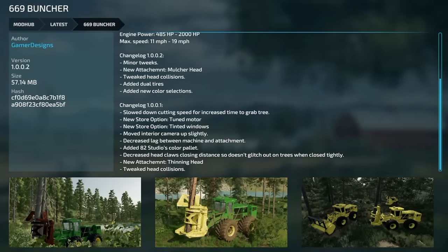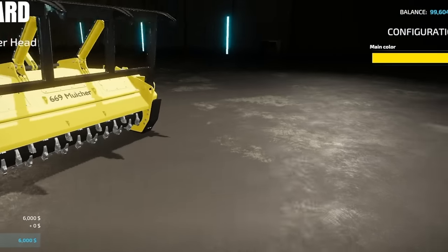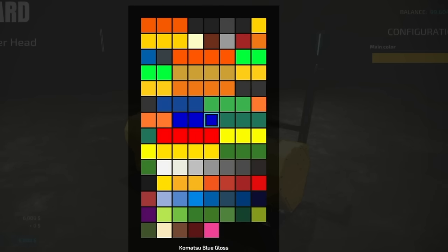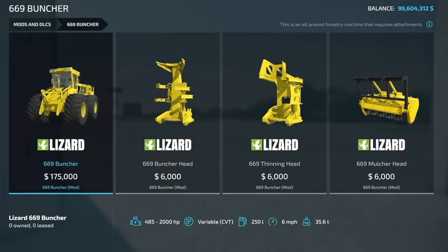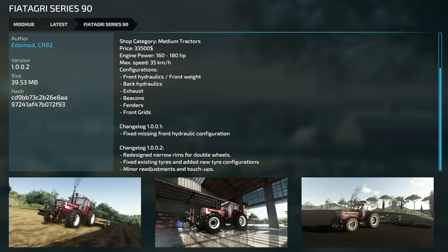The 669 Buncher version 1.0.0.2: minor tweaks, a new mulcher head attachment was added, head collisions were tweaked, dual tires were added, and new color selections. The mulcher head weighs two tons, requires 200 horsepower, has a 2-meter spread, and comes in all colors. It hooks up to the front of your machine.